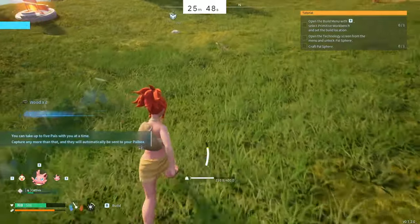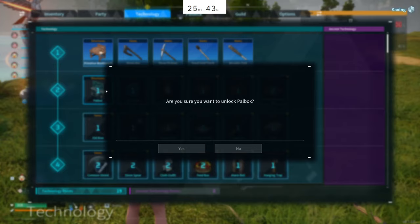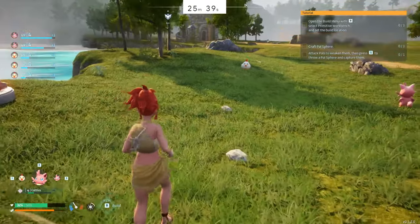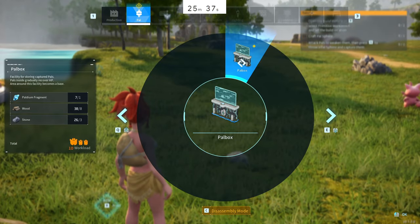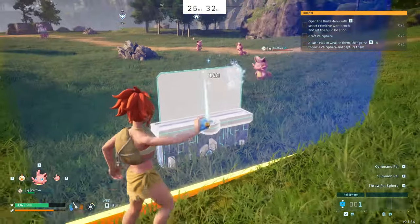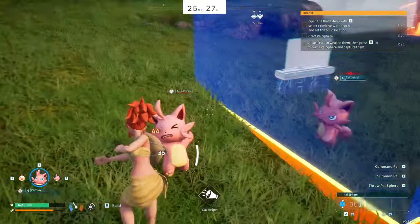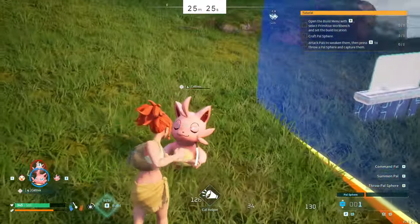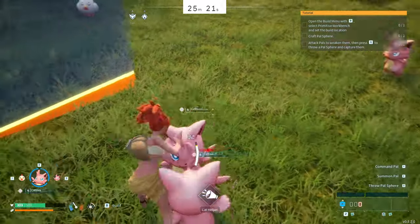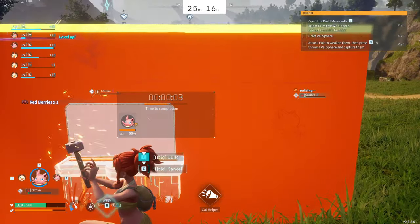Because my party is full I can't swap out my pals easily unless I make a power box. This is a bit of a time waster - if I didn't need to do this I probably would have saved a minute or two. My pal decided to just do his own thing because I forgot to set his attack, so I wasted more time punching another Cativa which honestly didn't need to happen.